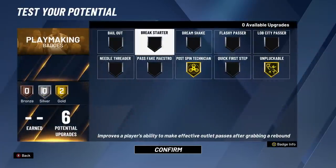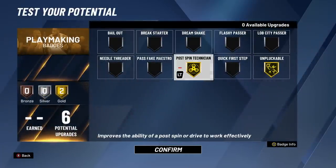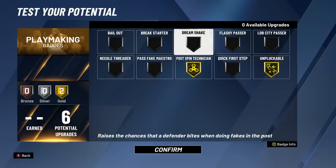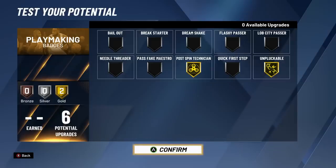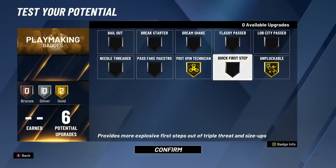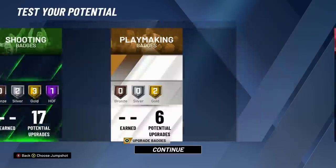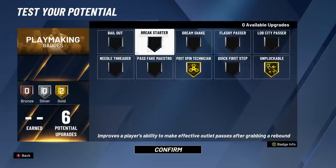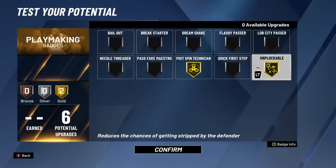Deep fades on Hall of Fame is a no-brainer - we're gonna be doing so many fadeaways as a post scorer, you need that on Hall of Fame. For playmaking badges, we're gonna have post spin technician on gold and unpluckable on gold. I don't like the dream shake badge at all - I think it's a waste of points. If you don't feel like you need unpluckable, the only other playmaking badge worth mentioning is quick first step, but I'd just save those extra points for an extra finishing badge and better driving layup.